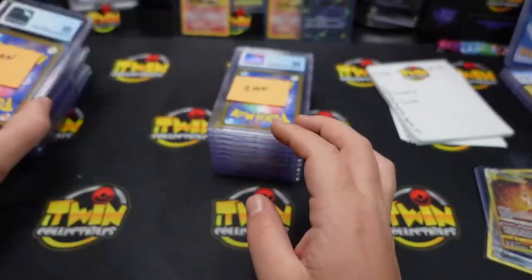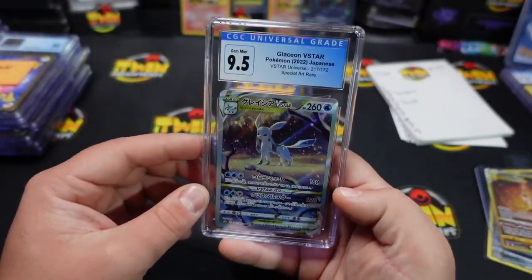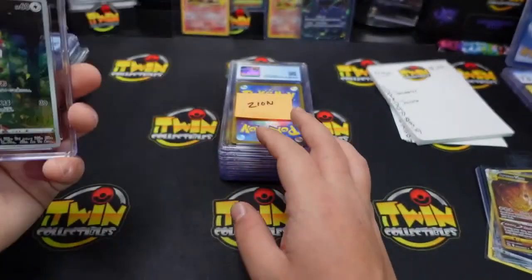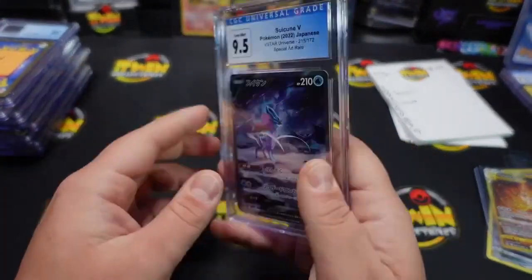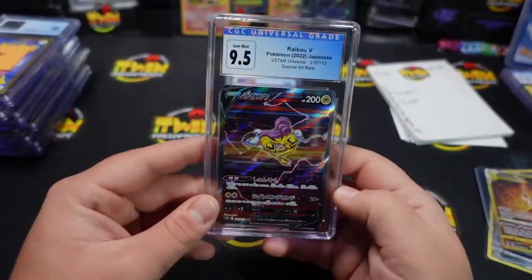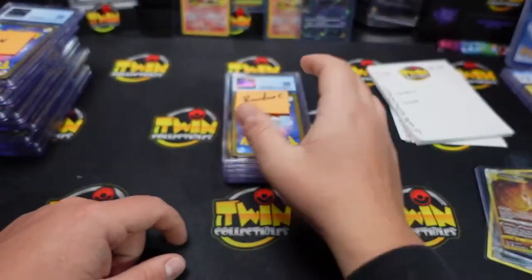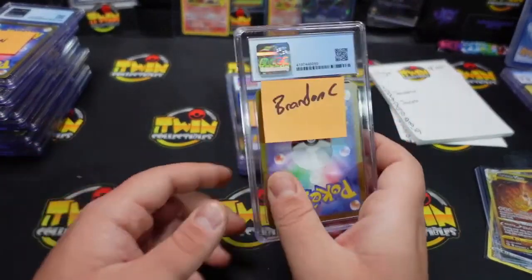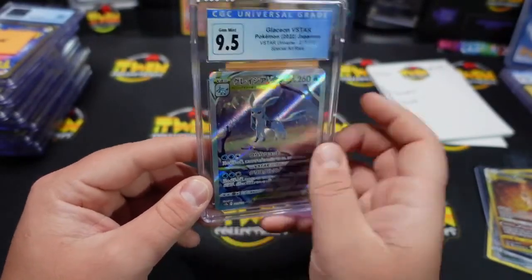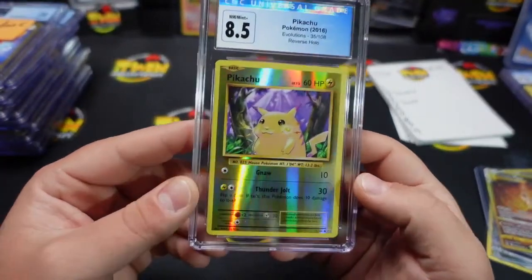Zion also getting a 10 on your Pikachu. These don't look like Beckett slabs — Beckett's coming back next week sometime. 9-5 on your Glaceon V-Star. Also a 9 on your Budew. We have Zion up next with a 9-5 on your Sweetcoon V. Zion also getting a 9-5 on your Raichu V. It's so weird because some of the cards are grading really good and then you get the ones from the god pack that don't grade good. 9-5 on the Glaceon V-Star for Brandon.